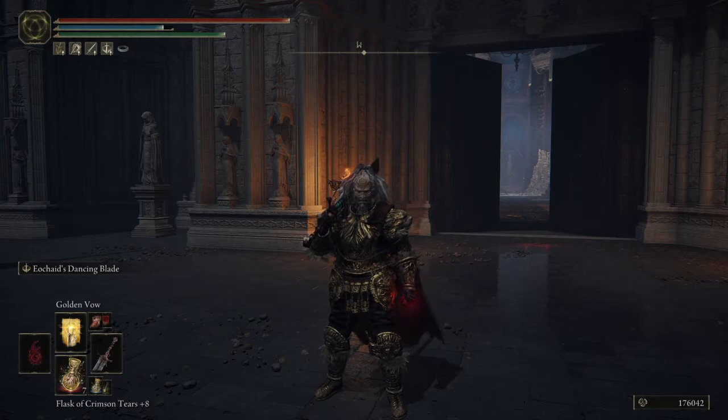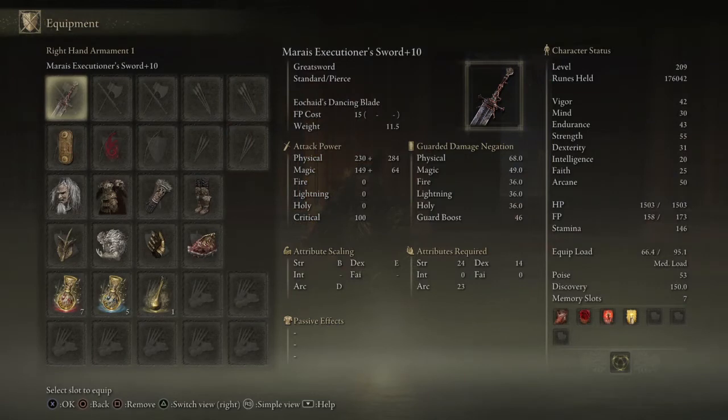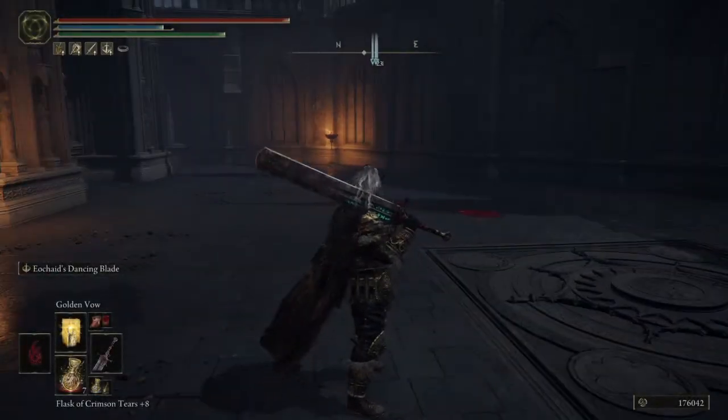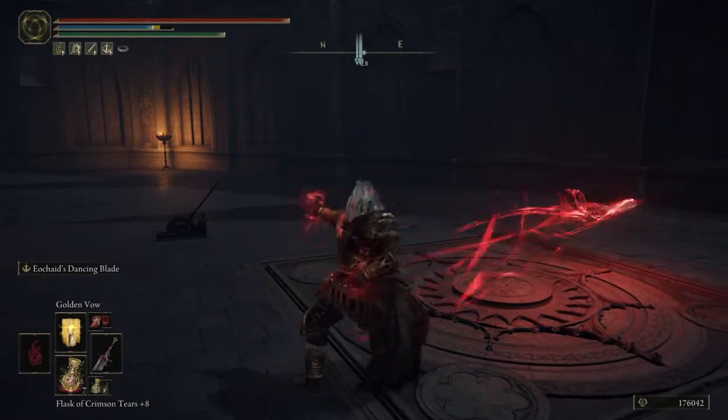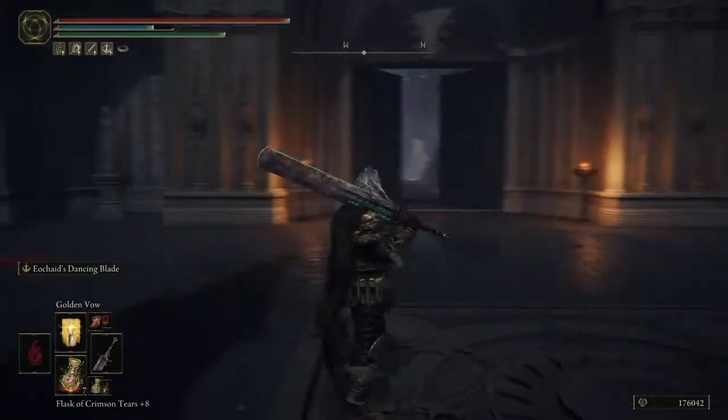Alright guys, let's get into it. This is the greatsword I'm using — the Marius Executioner Sword, I probably butchered that, but you guys can see it right there. I really like this sword, it does great damage especially when you get it to plus 10. It doesn't cost that much FP to use the Dancing Blade, and the Dancing Blade is pretty cool — it does a lot of damage.